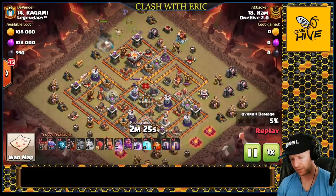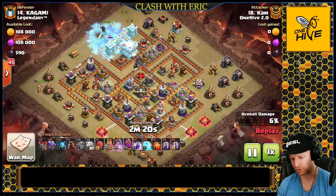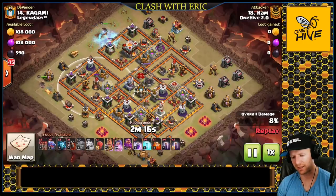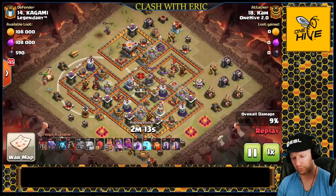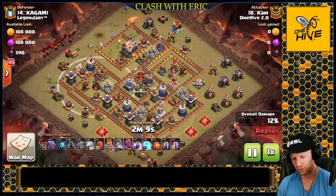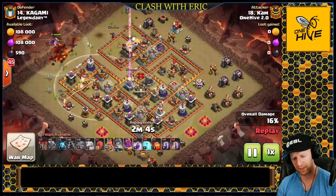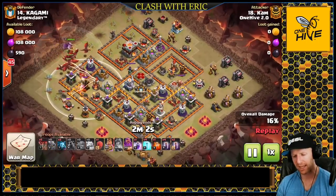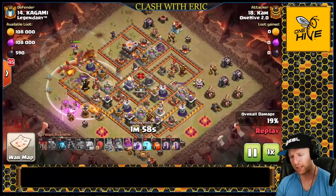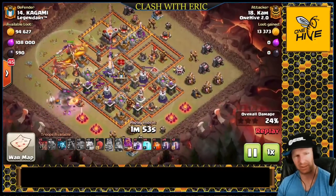When doing a drag bat attack, one of the first things we look at is sweeper positions. We want to avoid fighting a sweeper with the dragon whenever possible. There are no sweepers covering this whole nine o'clock peninsula. He's going to send in the queen on one side with an ice golem to take out a reachable air defense from the outside and a couple archer towers. The king sweeps the other side to form the funnel for the dragons. Since he's starting into an air defense, he sends a hound in front of the dragons.